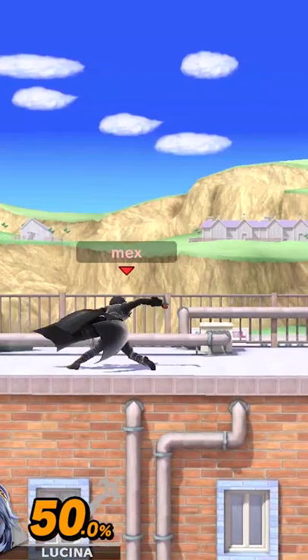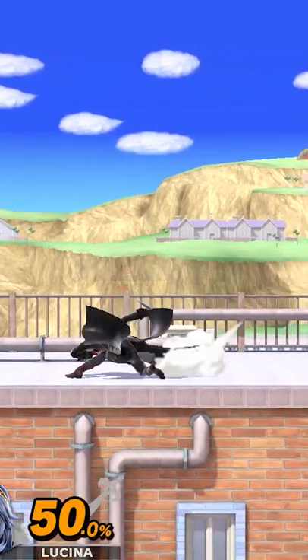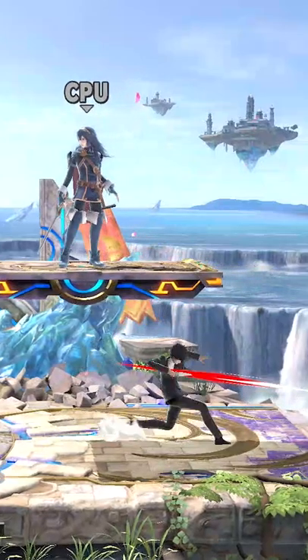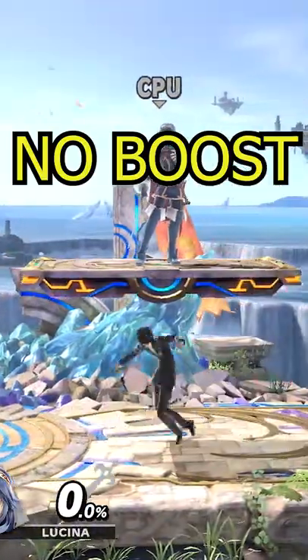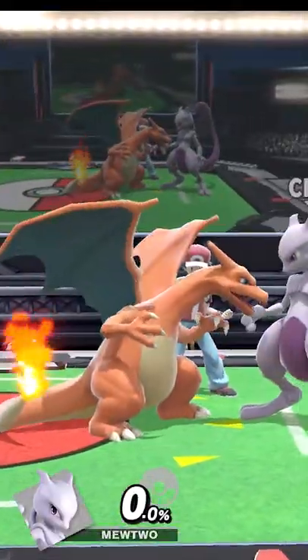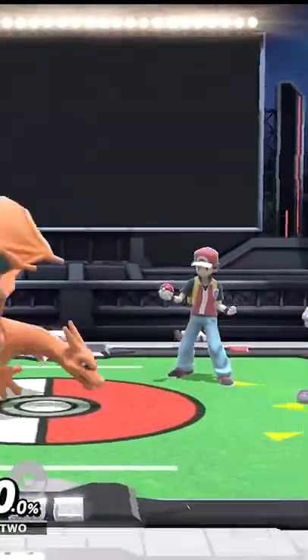When you dash and press the opposite direction for that turnaround animation, you can actually cancel that turnaround animation with the tilt. The momentum of your dash stays with the character, so your character slides a bit forward with the tilt. A great way to reach a farther distance and a good alternative for characters with slow and laggy dash attacks.